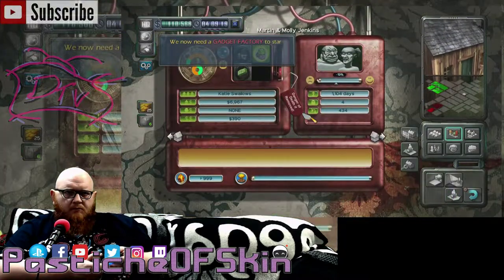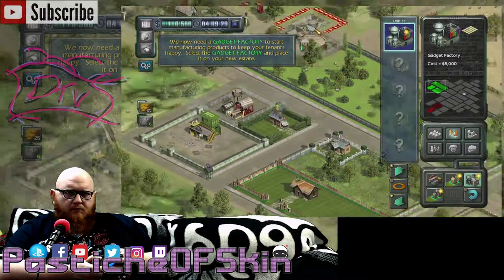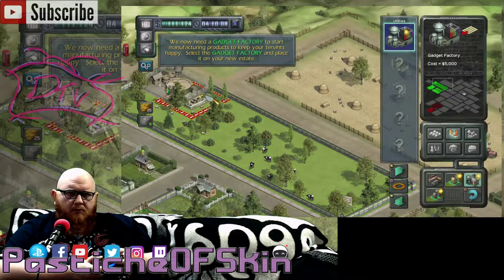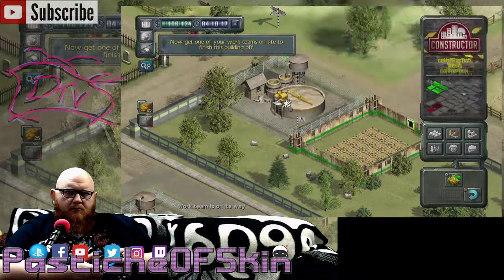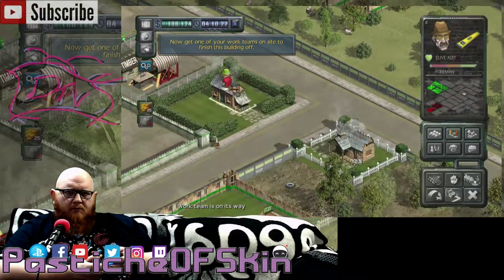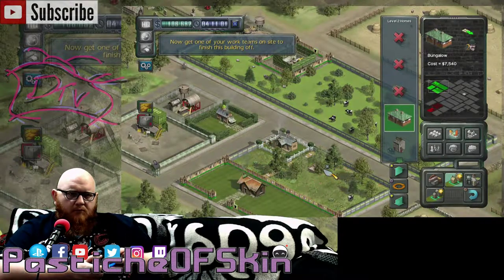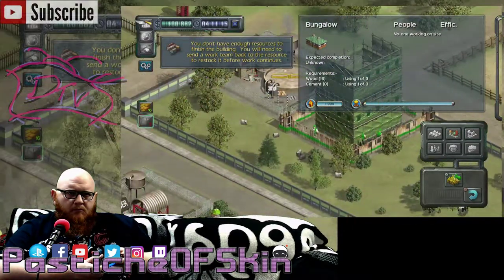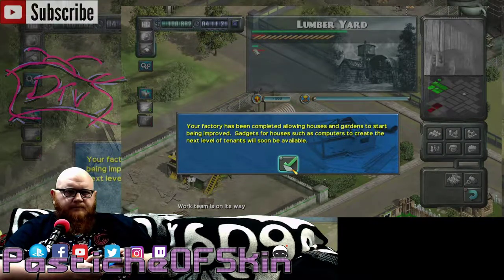This is your HQ screen, which allows you to monitor how many people and tenants you currently have or are in production. In here, you can also convert workers into other characters. Convert three spare workers into a repairman by clicking the icon. Set this new repairman to auto repair on the Beaverbrook estate. We now need a gadget factory to start manufacturing products to keep your tenants happy. Select the gadget factory and place it on your new estate. Get one of your work teams on site to finish this building off. You don't have enough resources to finish the building. You will need to send a work team back to the resource to restock it before work continues. Your factory has been completed, allowing houses and gardens to start being improved.